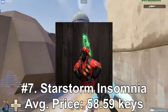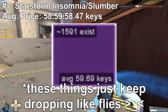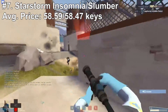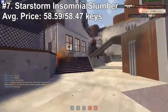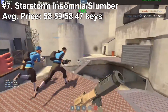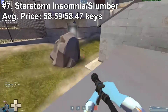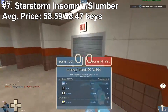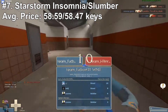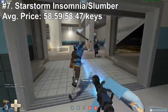At number 7 we have Starstorm Insomnia and Starstorm Slumber, straight out of the 2016 Halloween update, going for around 59.8 keys on average on Insomnia and 59.45 keys on Slumber. Because they are 2016 Halloween effects, they are massively despised in the trading community, which kind of makes sense because there are so many unboxed of them. But if we are being honest, the effects don't look that bad at all — they look really freaking good, like stars falling from the sky on your head. They are really, really cheap.